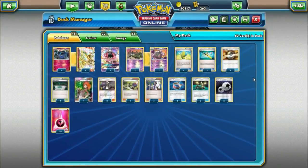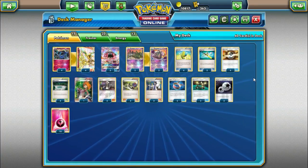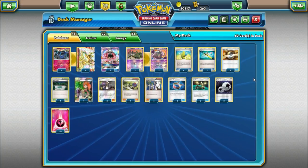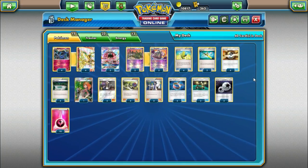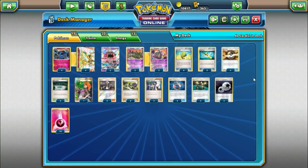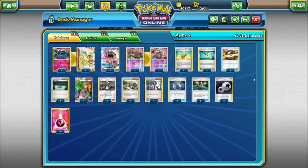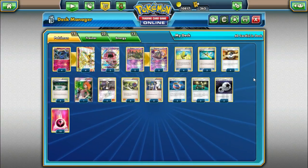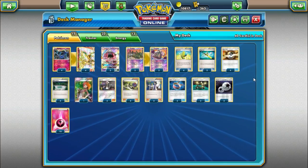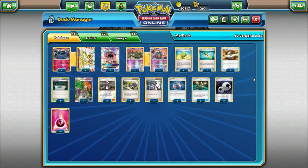That is the list we're going to be trying out. I'm really excited — Xerneas has been a deck I've been hoping would have its time to shine, and maybe it's finally come. I'm going to switch over to the battle portion of the video to show you how this deck looks in action. One thing we're starting to do in all our PTCGO videos going forward is giving out free PTCGO codes throughout the video, so there will be one insert at some point during the battle — be on the lookout for that.